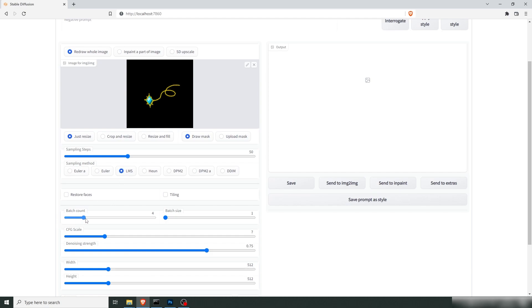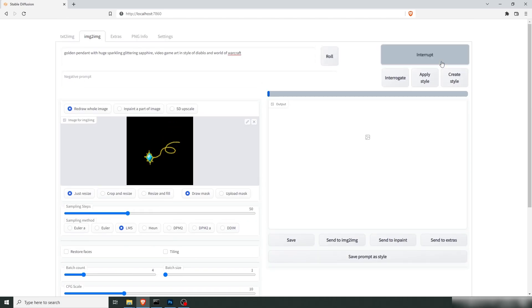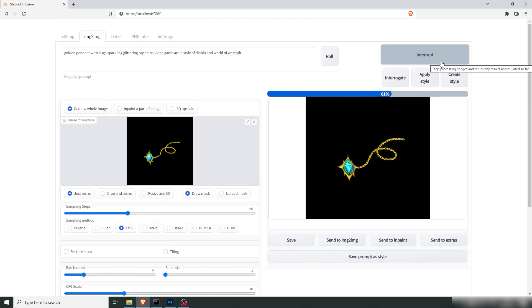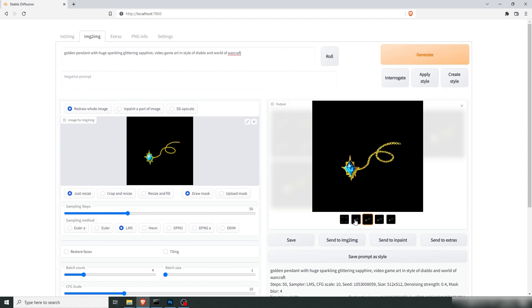Going with four batches — four images. We can up the scale a little bit and lower the strength to start out. Yeah, we're starting to get some cool stuff.